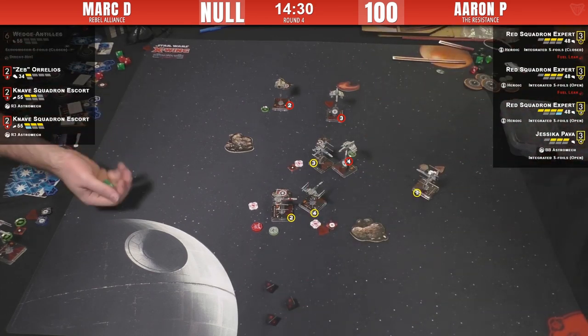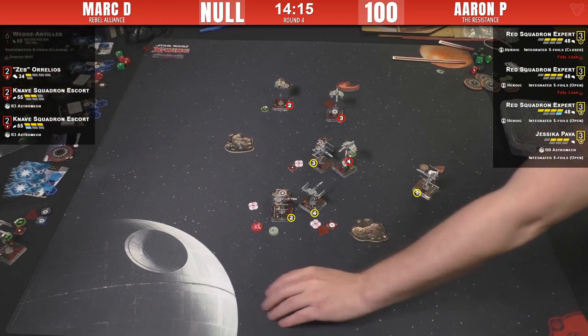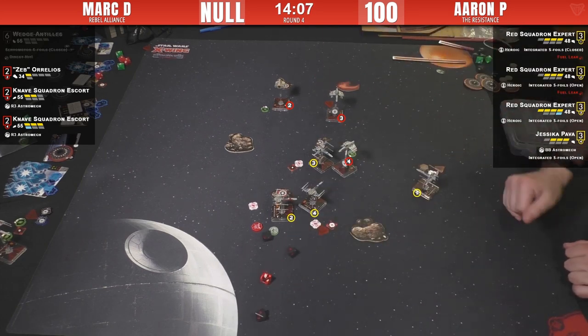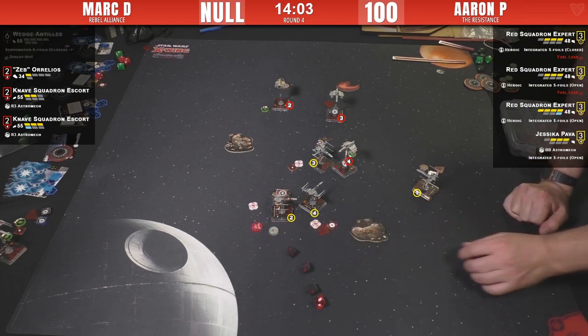Three hits from Jess — two evades — and he can spend his focus to not die. Mark's just trying to see if he can keep this E-wing alive to get a shot. So shields are down on that Knave as well — we had it incorrectly damaged before. Knave four shields down.